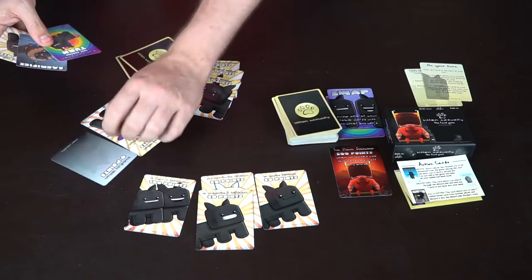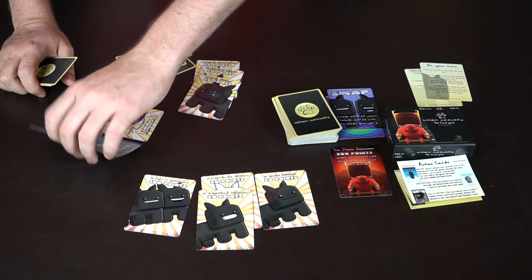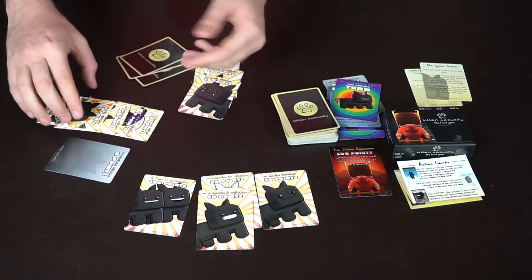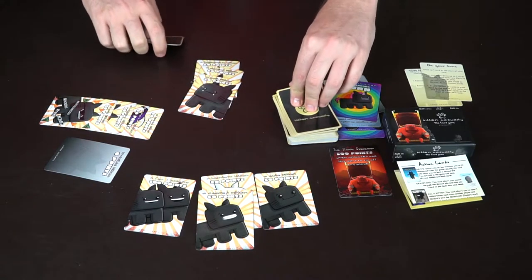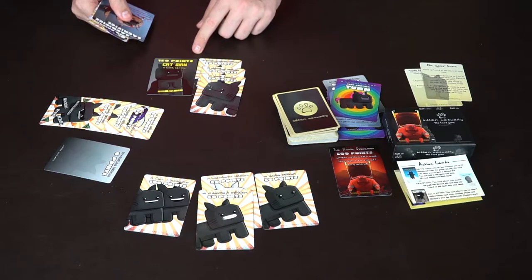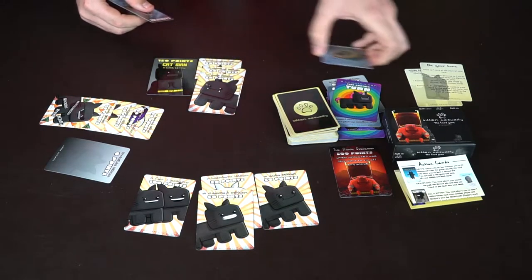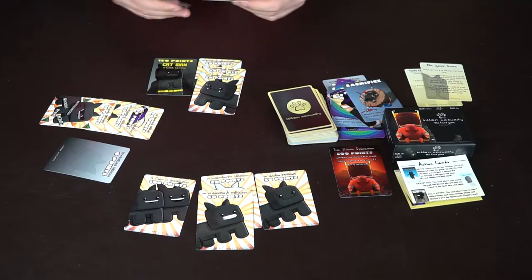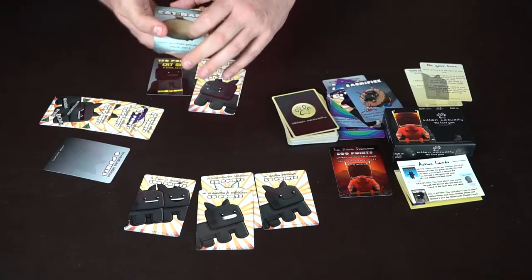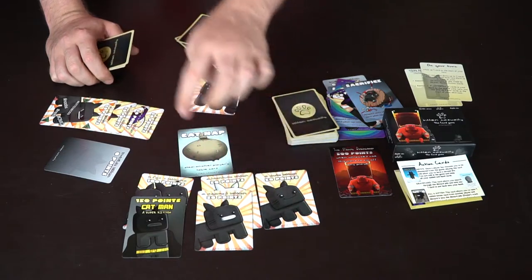This player has an Invisible Kitten, which you can play as a free action — it gives zero points but uses an action slot. Then they play Sacrifice: discard one of your kittens and pick up another card. Third action: Take Another Turn. They draw another card, play all their kittens, and their hand is empty. One player has 250 points, another 200, and this one was at 150 — but then they play Cat Man, a super kitten worth 150 points, bringing them to 300. There are also cards like Catnap, which lets you steal another player's card from the table.